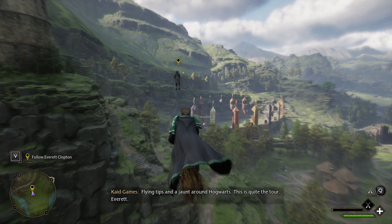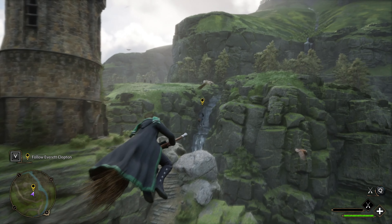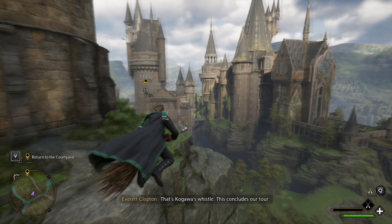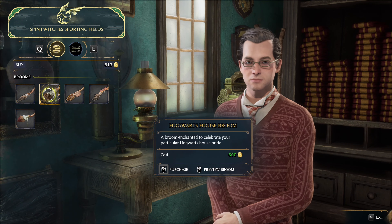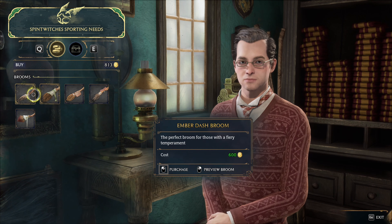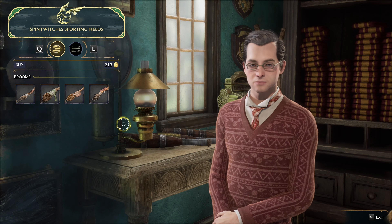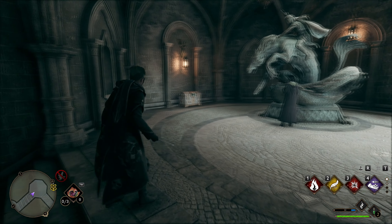In Hogwarts Legacy, the flying broom can be used to fly around the open world quickly, and is also required to play the broom races for the Good Flight Trophy and achievement. You can unlock the flying broom by completing the main quest called the Flying Class, which happens automatically about a third into the story — roughly 5 or more hours in. When you finish the quest, you can buy flying brooms from Spintwitches Sporting Needs in Hogsmeade for 600 coins. You can get money quickly by selling old gear items you no longer need.